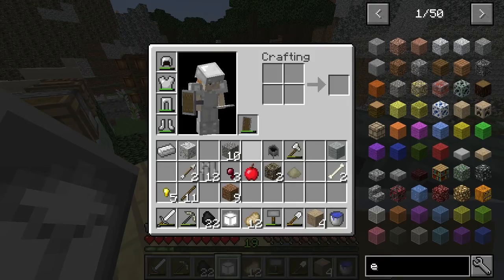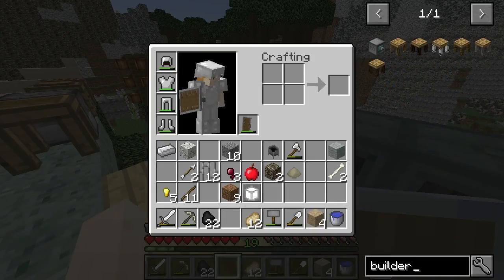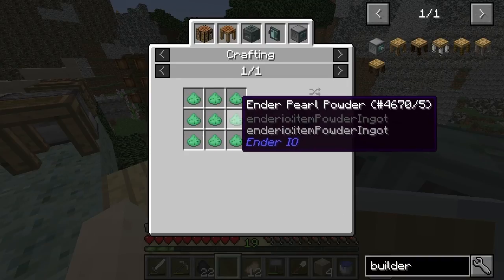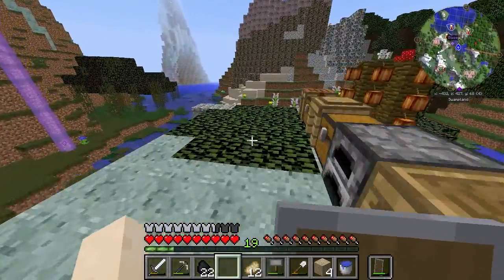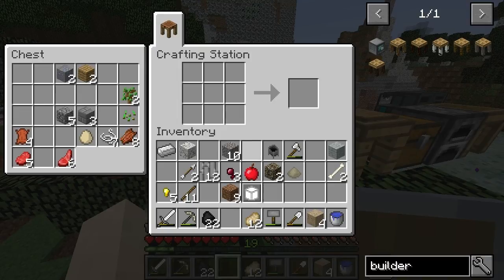So I need the shape card, I need a builder as well. We'll need an Enderpearl for that. I've been trying to remember the name of the mod, because in my 1.10.2 series there's actually an ore generation that gets you Enderdust, or Enderpearl dust or whatever. So that's pretty cool.